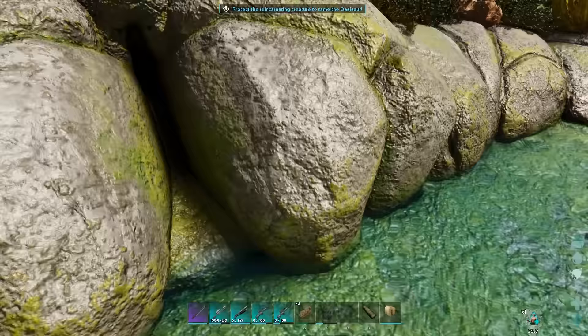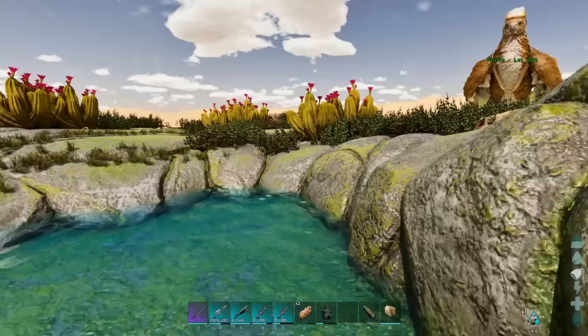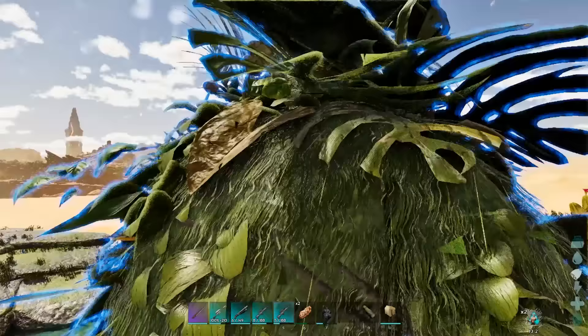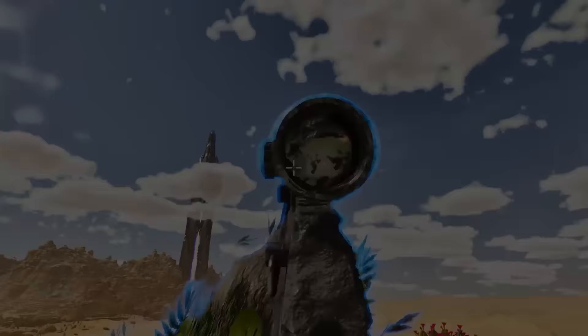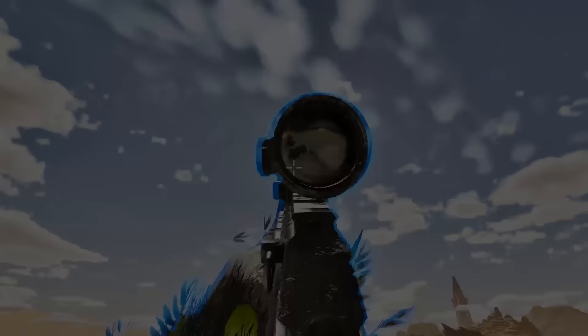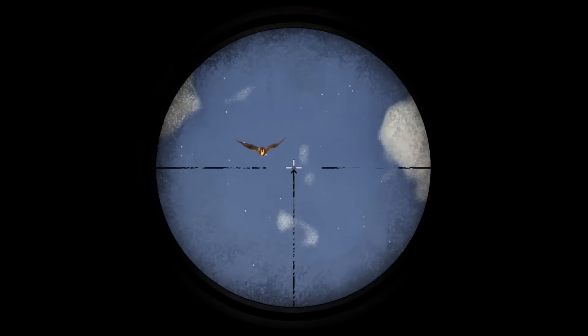Put your creature's death essence in the pool. It'll appear over the water, and in the top middle it'll tell you to protect your creature. Next, get out of the water because your gun jams sometimes when you stand in it. Stand on the back high side of the pool and crouch down — that'll stop you moving around in case the Oasisore is walking. Start shooting the vultures with a high-level fabricated sniper. The first wave is very easy, as there's not many of them and they usually take one hit to kill. Remember, to do this solo you need the best weapons, and I'm on timed taming. If you can get friends to help you, it'll be much easier.